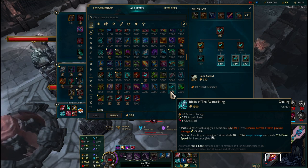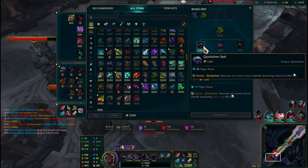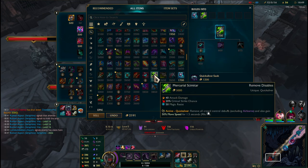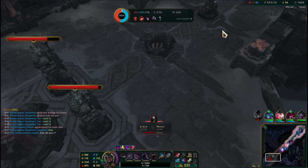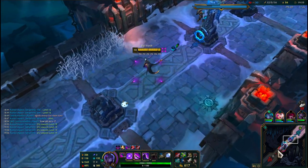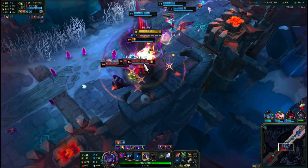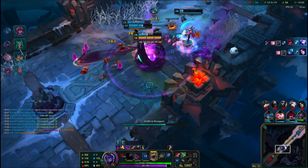I'm gonna get this and then I'm also gonna get a Merc Scimitar - this is what I need, this is the one that I need. I might as well just buy the full thing. I'm gonna need this for all these stuns. And then after this we will complete our build with Ravenous Hydra. Wow, we're full build - that's crazy! So if I could just not get stunned by a Morgana Q... Alright, I'm feeling dangerous.